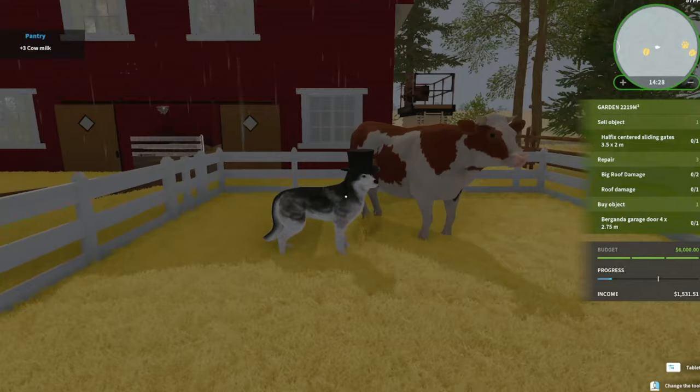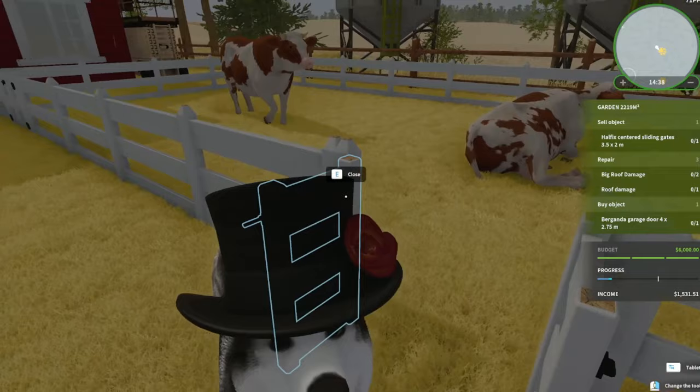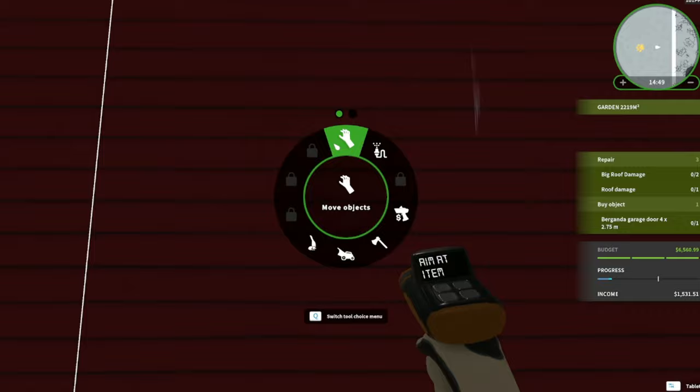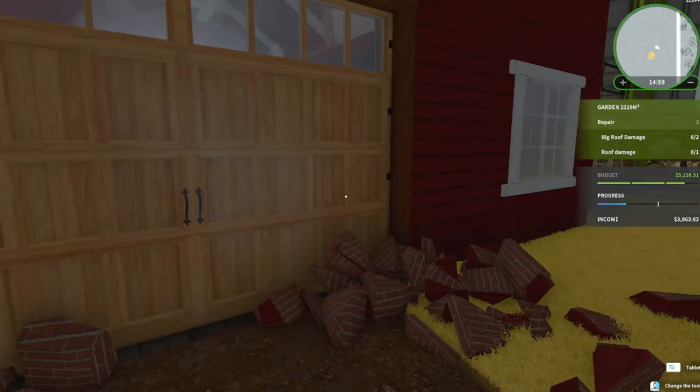I would be tempted to make them follow me, which I did do outside of this video - I'll show it in a future video. But for now we have tasks to do, so we are going to the barn. We're going to replace this door by selling the old one, and now we're going to replace it with a new one. Sledgehammer - and there we go, easy.